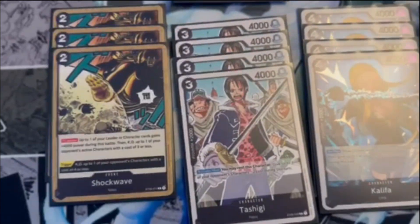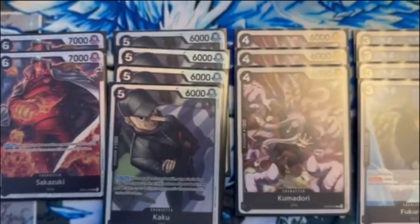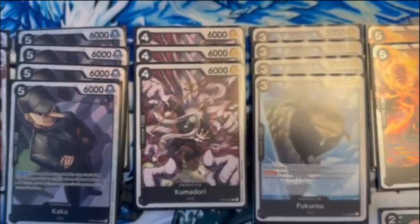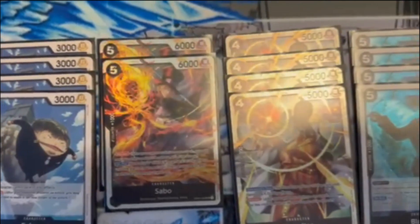The effect for Rob Lucci came in handy. I was able to really put some pressure in one game, and then my partner closed it out with a lot of his smaller attackers.